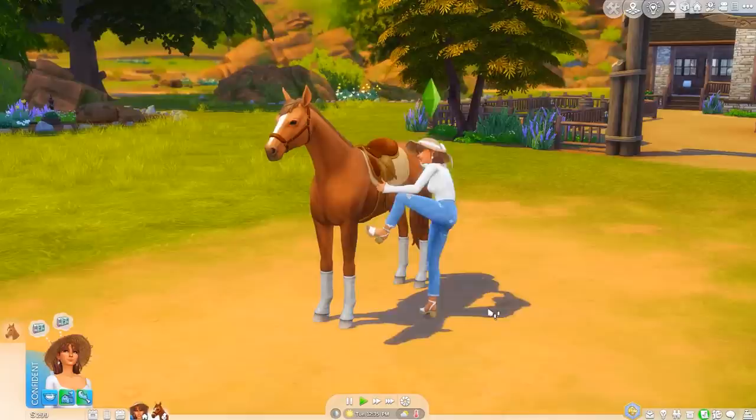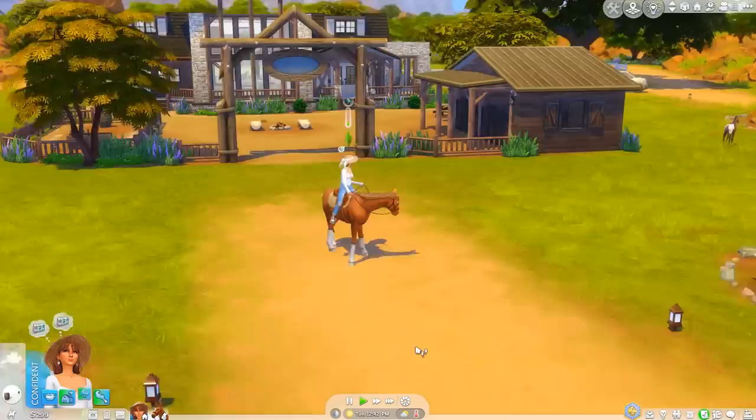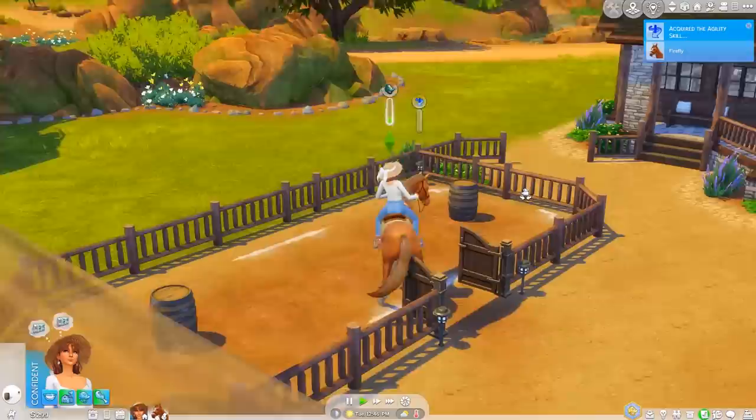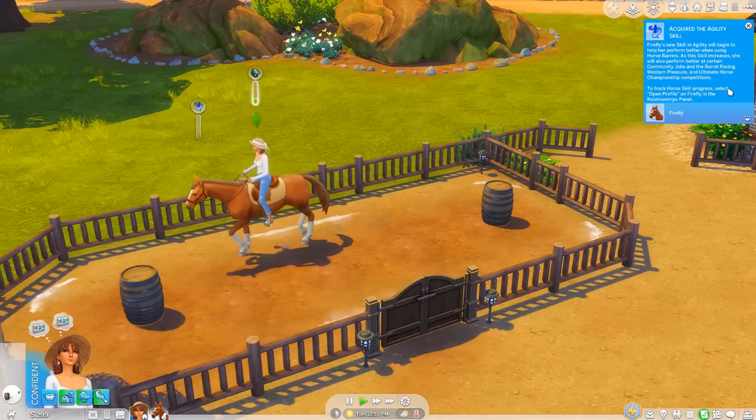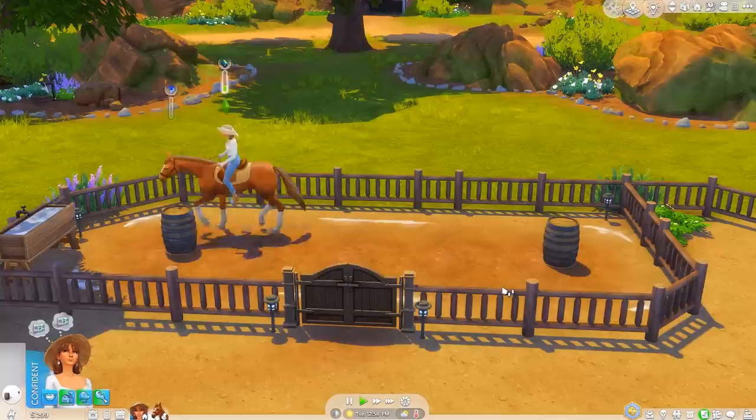Let's mount Firefly and do some barrel racing. We're on — I think we're good. Oh my god, we're cantering! We acquired the agility skill — it will help her perform better when using horse barrels. Okay, we're doing it.